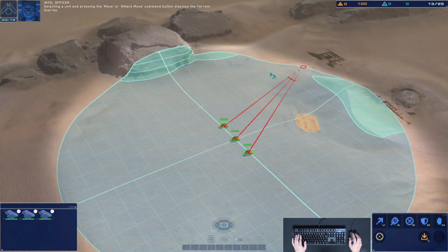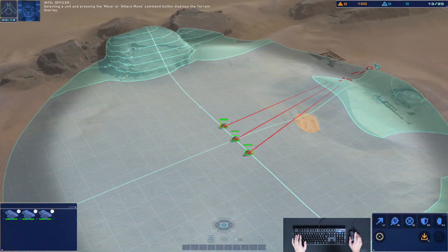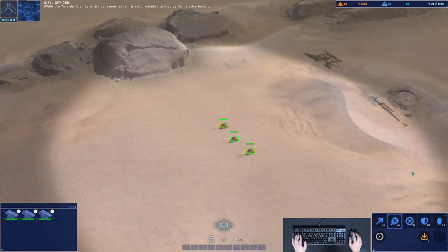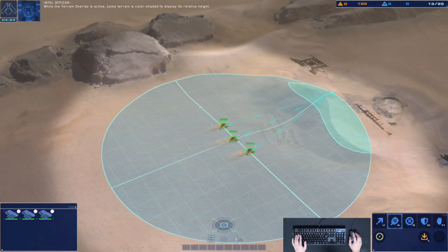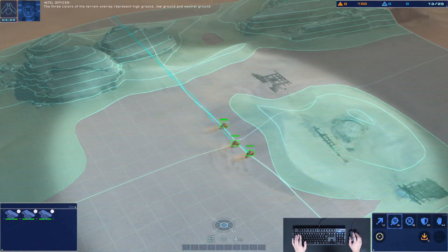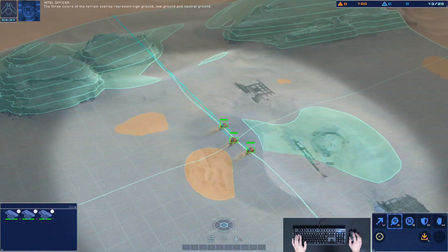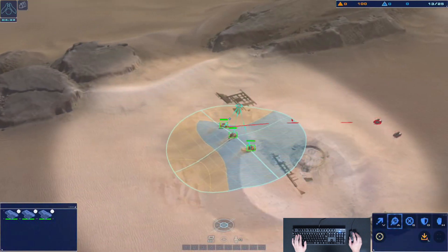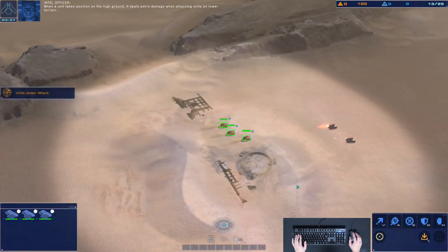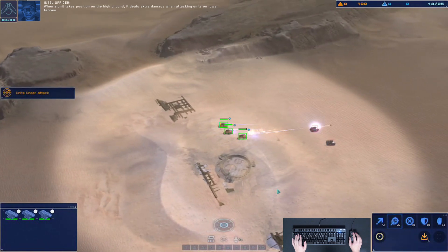Selecting a unit and pressing the Move or Attack Move command button displays the terrain overlay. While the terrain overlay is active, some terrain is color-shaded to display its relative height. The three colors represent high ground, low ground, and neutral ground. When a unit takes position on the high ground, it deals extra damage when attacking units on lower terrain.